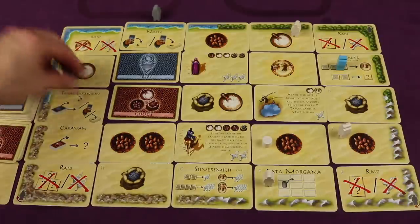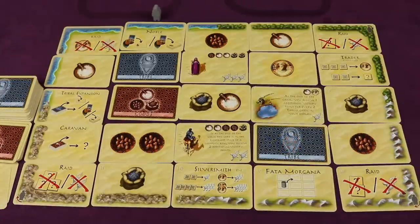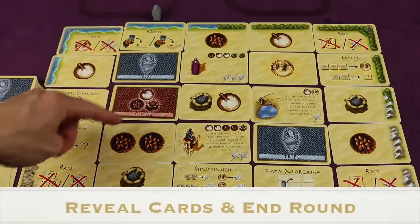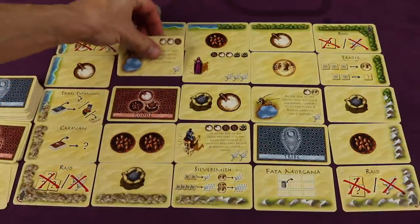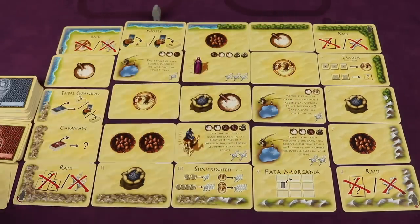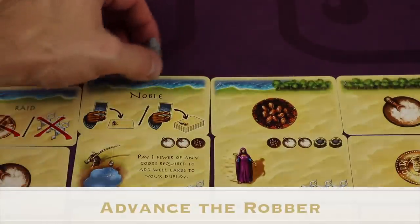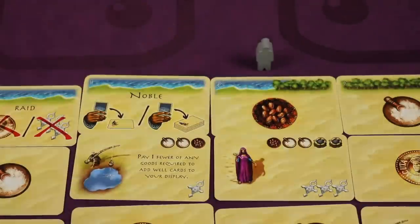After both players have carried out all their actions, the board would look with several face-down cards. Then all the face-down goods and tribe cards are revealed and flipped over, giving people new actions for the next round. The start player marker is then passed to the other player, completing the fifth phase of uncovering new goods and tribe cards. Then we go back to the first phase — advancing the robber one spot clockwise — which means nobody can go to that spot that round.